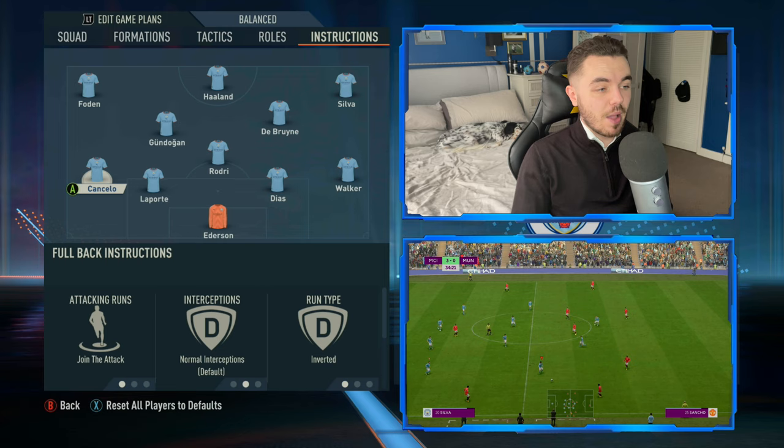With Rodri in defensive midfield, he's on cut passing lanes for defensive behaviour and stay back while attacking. He's that out-and-out defensive midfielder who recycles possession and springs counter-attacks, but is mainly there to protect alongside Kyle Walker against opposition counter-attacks. His defensive position is on cover centre, as the central midfielders and fullbacks cover wide areas when needed, and positioning freedom is stick to position. For Gundogan, as a box-to-box midfielder, on support and crosses he's on getting to the box for the cross, but attacking support is only on balance - you don't want him making constant runs beyond the striker.